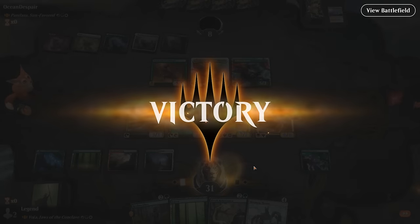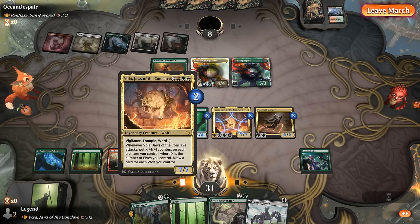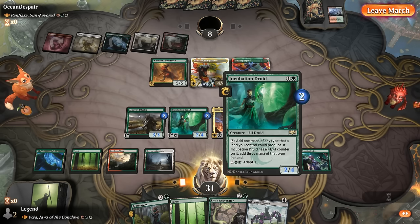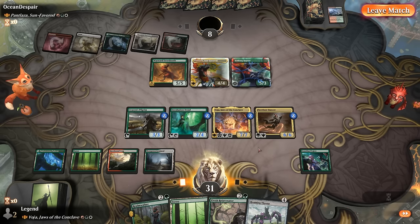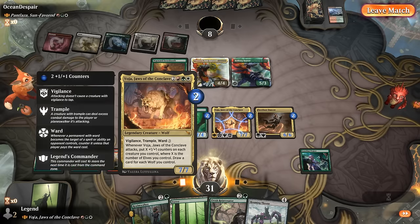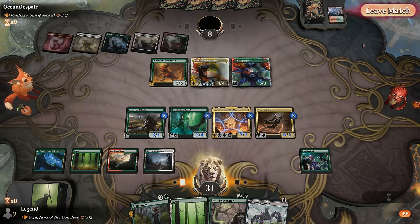The play would've been Roaming Throne naming Wolf to double Voya's trigger, plus playing another elf like Rejuvenator or Realmwalker before attacking. With 3 elves on the battlefield, Voya would trigger twice for 6 counters to the entire team. With both attackers having Trample, that's likely enough. On to the next one.